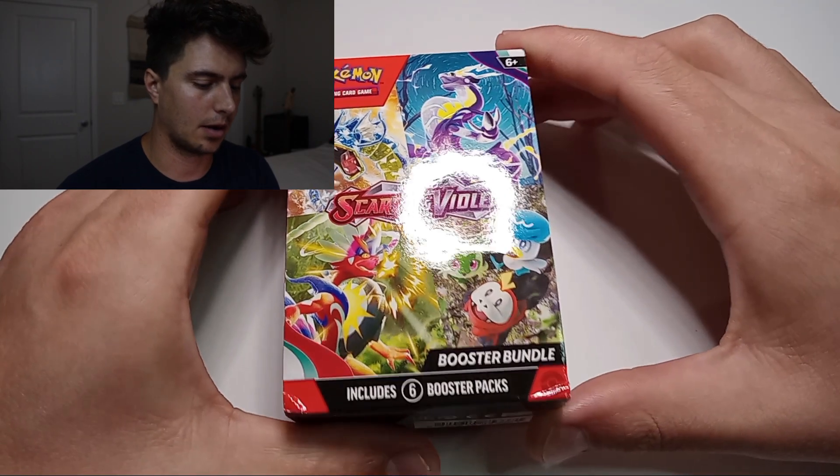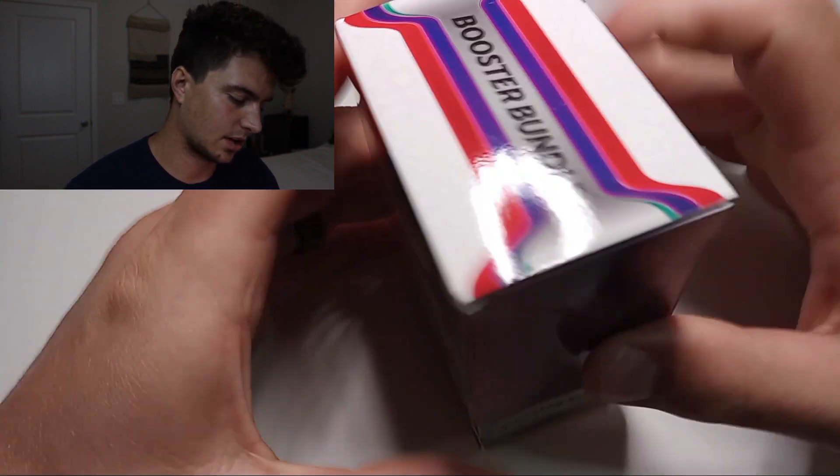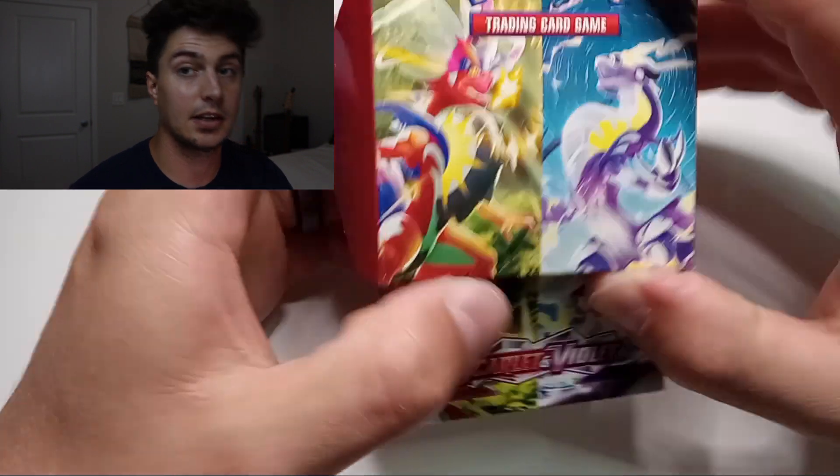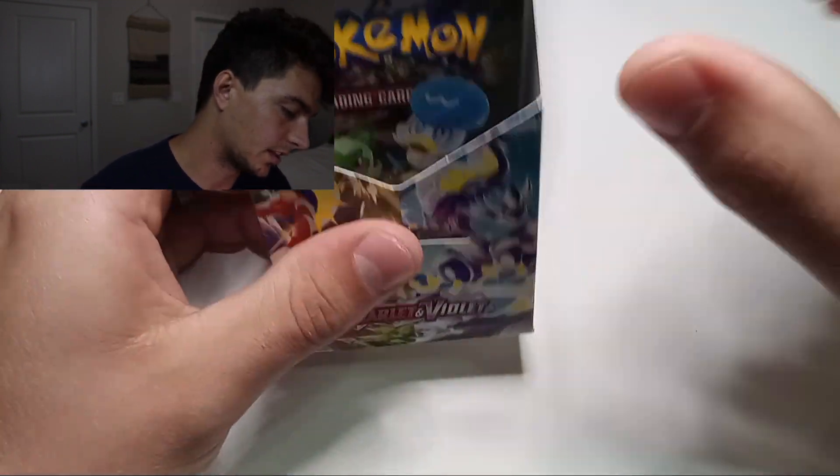Hey everyone, today I have a Scarlet and Violet booster box, so let's go ahead and open this up. They really make these things kind of hard to open - I just can't even dig my fingernails into it. Finally got the plastic wrap off, so let's go ahead and open this up. Push out the side and the box flips open like this.